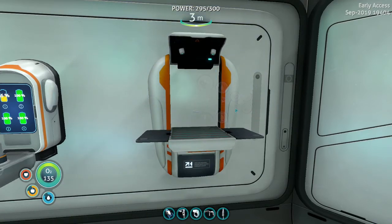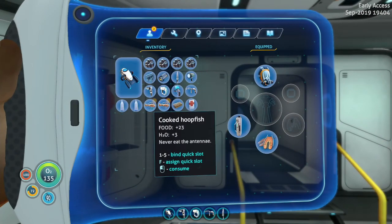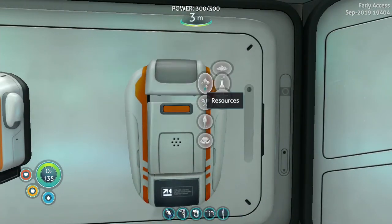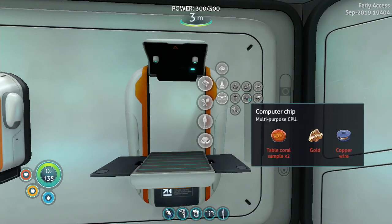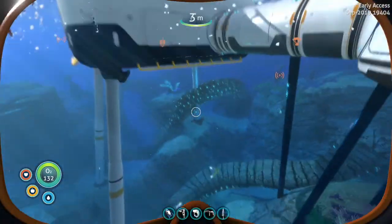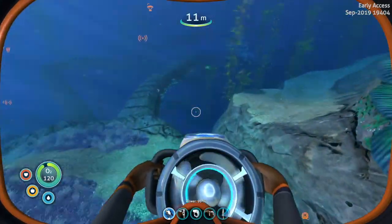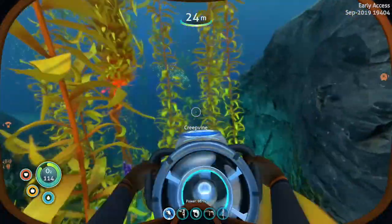That sea truck aquarium module - if you can just drive along and pick up fish, that would be interesting, though not a reliable way to get the fish you need for drinking. For the advanced wiring kit I need two gold, a computer chip, and a regular wiring kit. For the wiring kit I need gold and copper wire, plus two table corals - that's the only thing I don't have. Table coral isn't as common as it was in the original game.